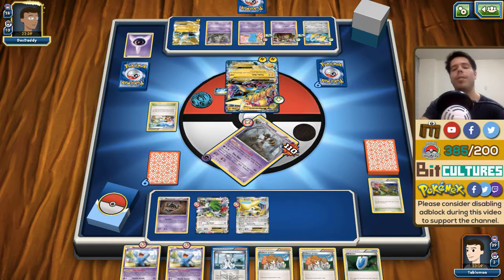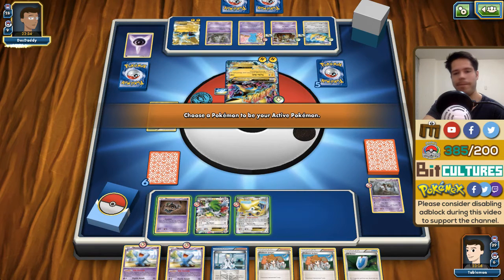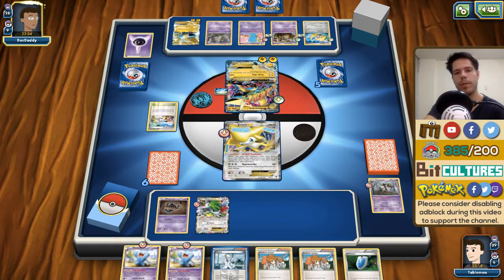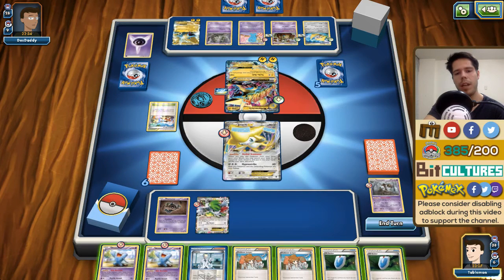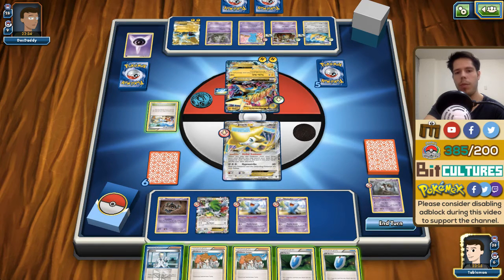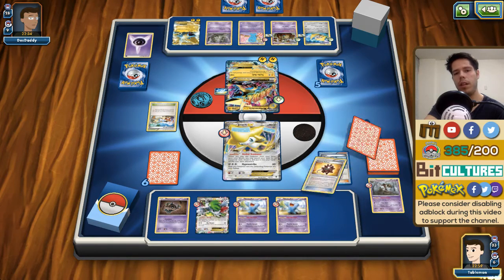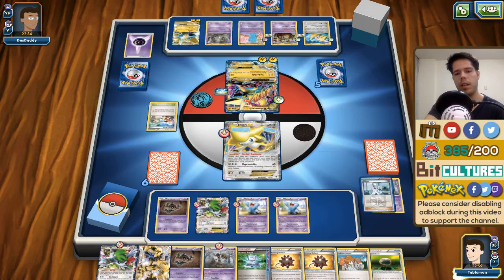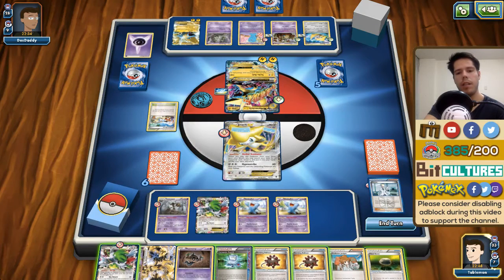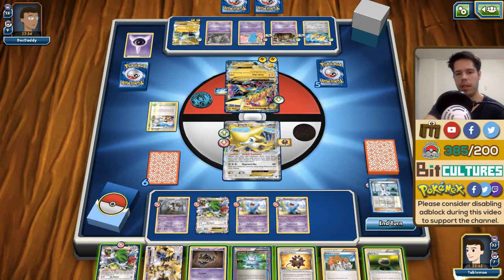I have no words. My only hope is to Lysander up the Wobbuffet and hope my opponent doesn't have a way of retreating, or maybe the Rubbish-type option. I don't even get an energy. I'm going to attach the Bursting Balloon to Jirachi to at least deal damage back. I do have the BREAK, so I want to save the Computer Search.